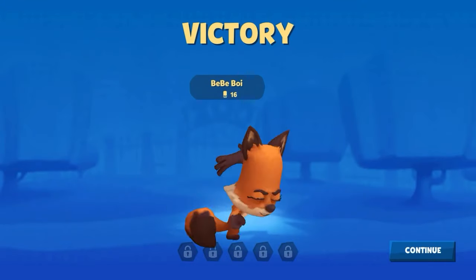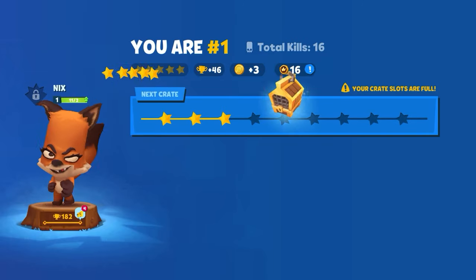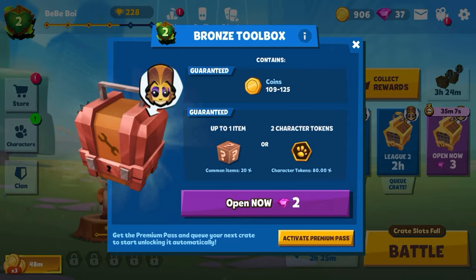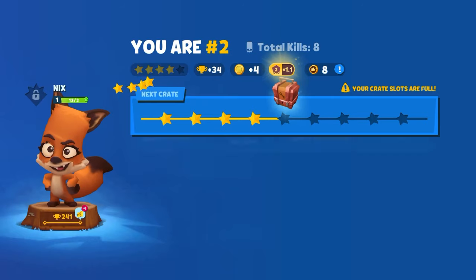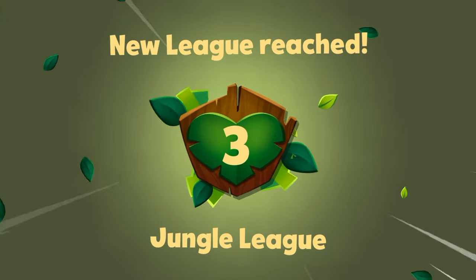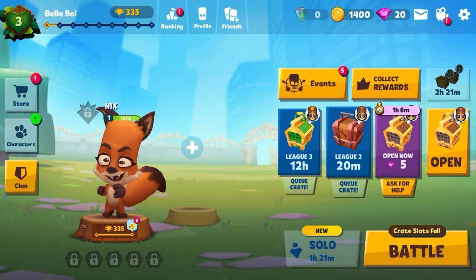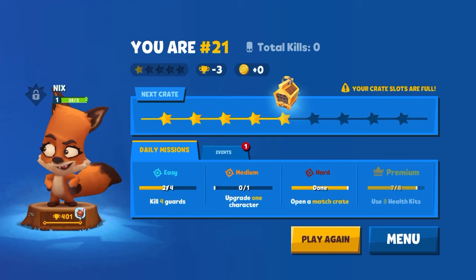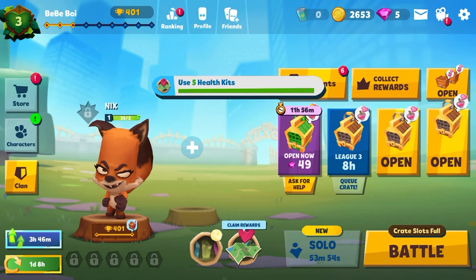And this time I got 16 kills. Managed to come across a gold crate. I spend my gems unlocking this bronze crate. And I reached league 3. After some battles, I got an ammo crate. Spent my gems unlocking this bronze crate, collected some gems from my next trophy roll, and after some more battles I got another gold crate.